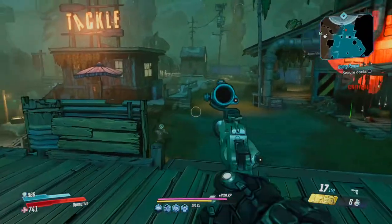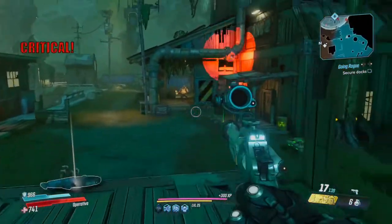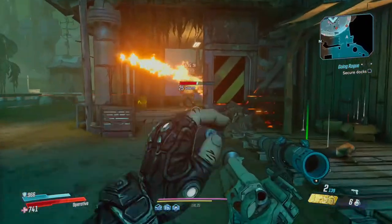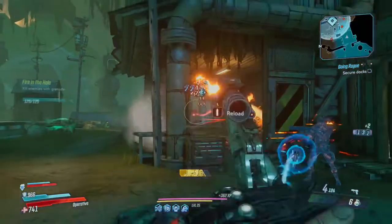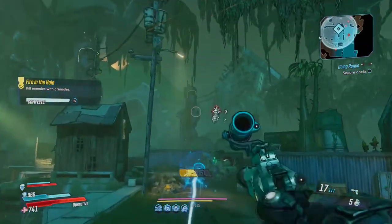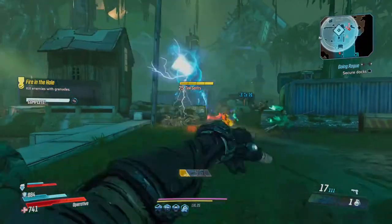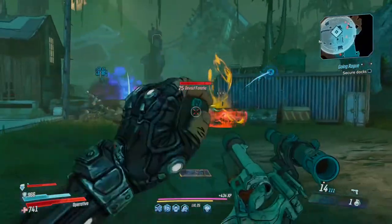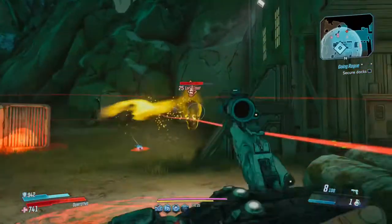We've also got a bank expansion today, which thousands of us have been crying out for. All characters now begin the game with 20 bank slots instead of 10. The existing bank SDUs will give everyone a total of 100 available spaces. An additional 10 bank SDUs are available to purchase at Crazy Earl's shop on Sanctuary 3 using in-game cash currency, each awarding 20 spaces, for a grand total of 300 bank spaces.